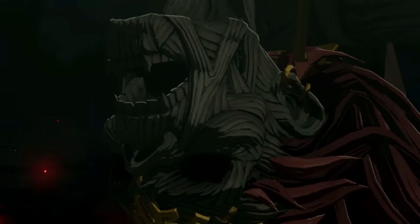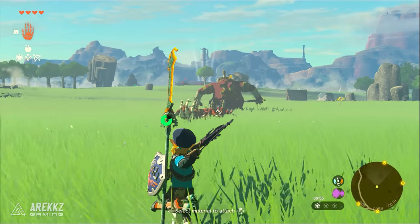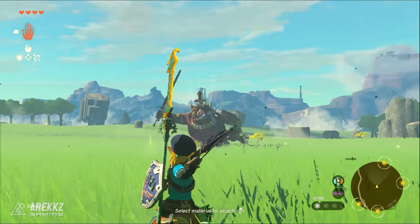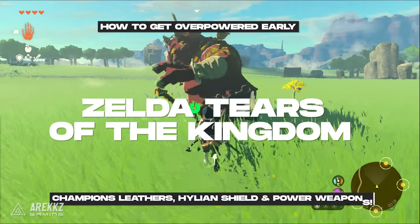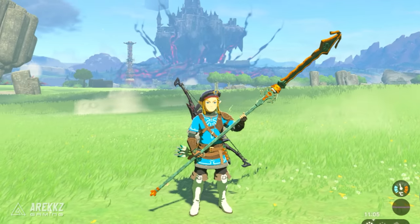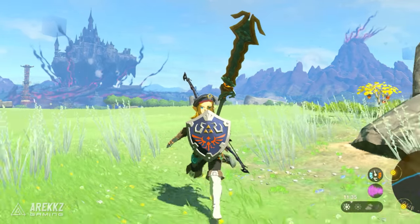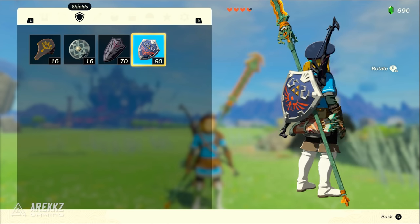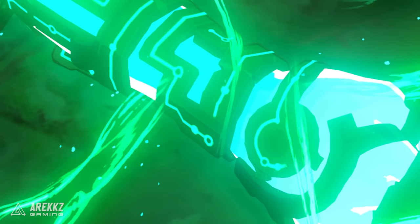Are you tired of struggling through the early stages of Zelda Tears of the Kingdom? Or do you just want to get some really cool looking and powerful gear early on from as soon as you leave the Great Sky Island tutorial area? In this video guide we're going to be showing you some amazing tips and tricks for getting overpowered early on in the game, with the awesome Champion's Leather Armor piece, the Royal Guard set, a ton of strong weapons, and even an extremely powerful 36 damage spear. From looking awesome and having higher defence to unlocking powerful weapons, we'll teach you everything you need to crush your enemies and dominate early on.